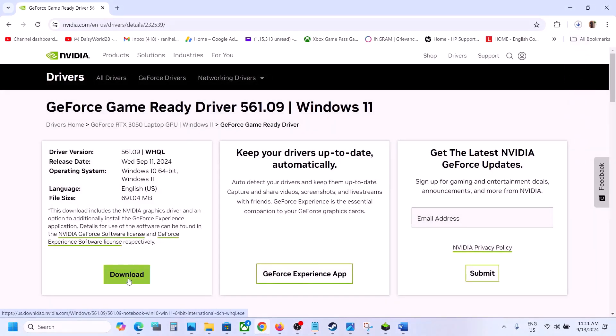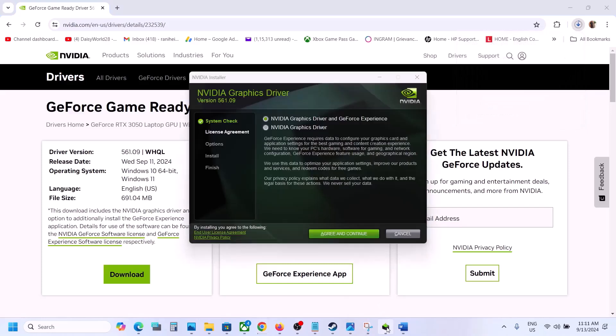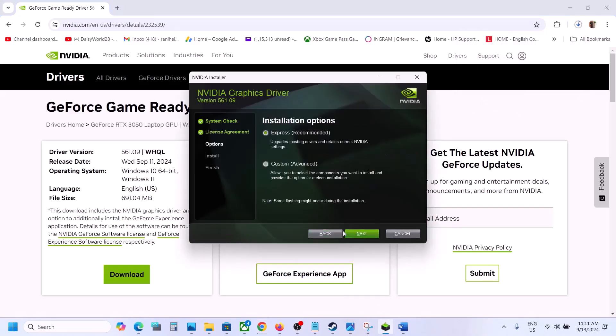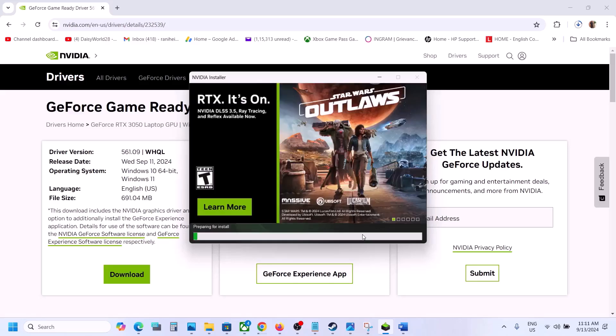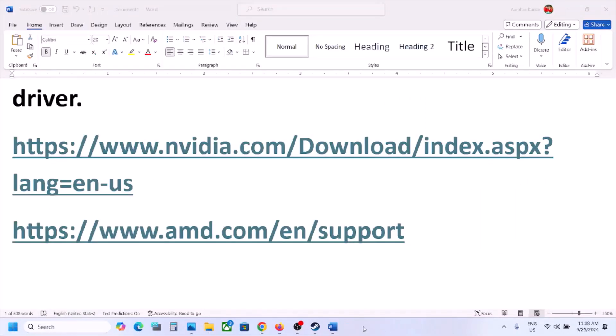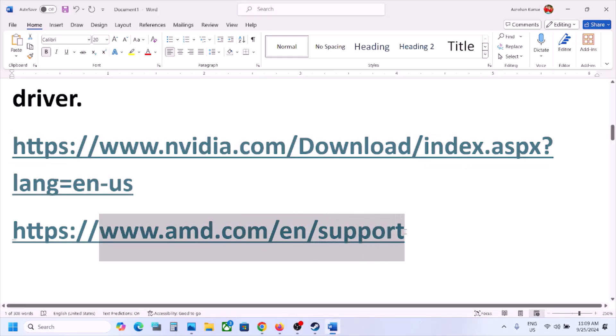Once the download is complete, run the EXE file, click Agree and Continue, select the Custom option, click Next, and put a check on the box that says Perform a Clean Installation. Click Next and let the installation complete. After the installation, restart the computer and launch the game.